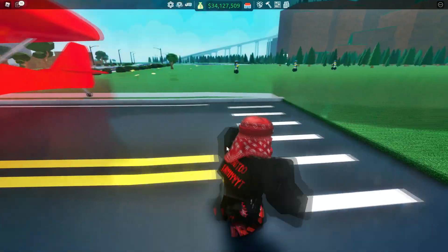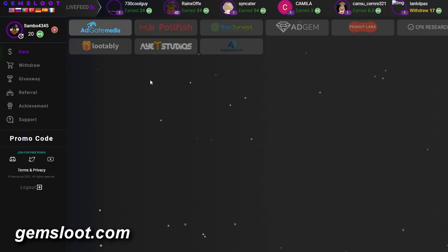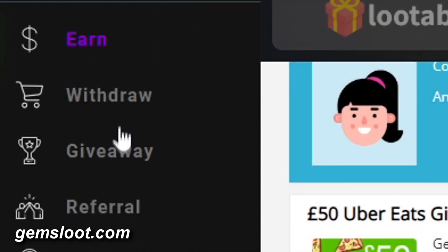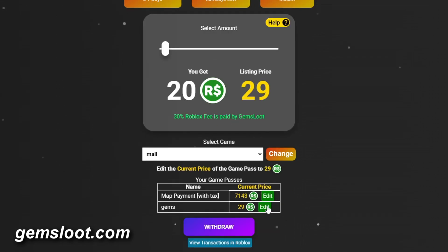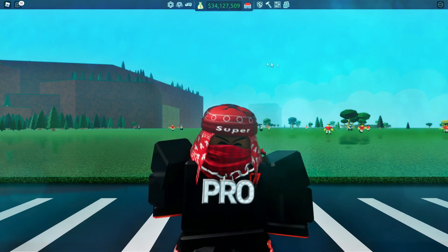A quick word from our sponsors — if you're looking for a safe and simple way to get free Robux, check out GemSloot.com. Use the link in the description and type in promo code SAMMY for an extra Robux boost. You can complete offers to earn rewards, then go to the withdrawal page and withdraw the Robux you want. Check out GemSloot in the description.